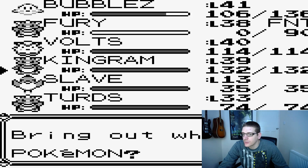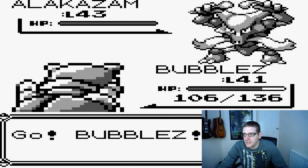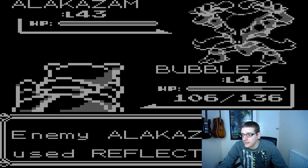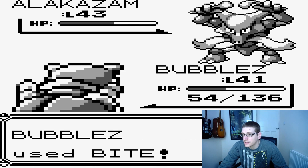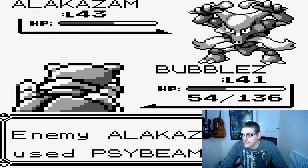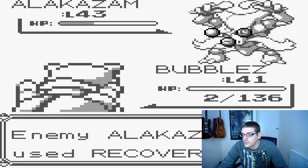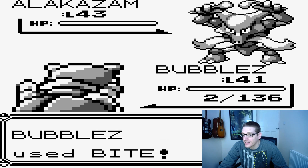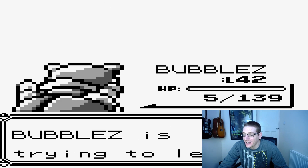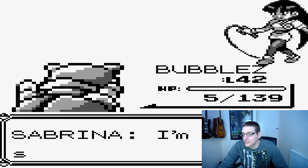Sabrina is about to use Alakazam - this is the big one, this is the one that's going to cause problems. Bubble it first for the same principle as the others, I don't think they can take many physical hits. It's got Reflect. Psywave and then Psybeam - we're going to 2 HP. Going for Recover to get a couple more hits in hopefully. We got a crit! Bubbles surviving on 2 HP and getting the level. Bubbles did not learn Skull Bash but that is awesome surviving on 2 HP against that Alakazam.